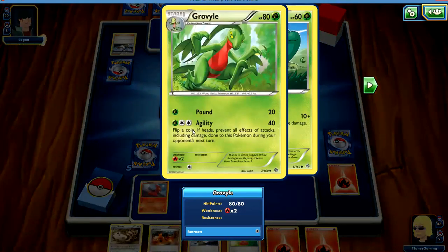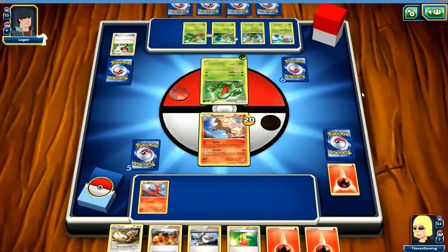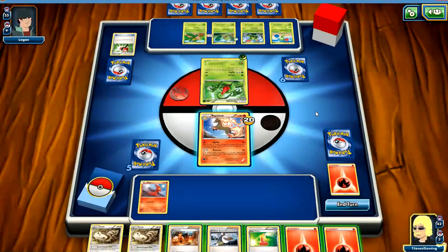Tropius has the Quick Attack. He just evolved him into that, and he's going to shuffle his hand into his deck and draw seven cards because he got a heads. So this is the one I haven't seen before — Grovel. Pound 20: flip a coin, heads prevents all attack effects including damage to this Pokemon during your opponent's next turn. Okay, it's not a bad card.